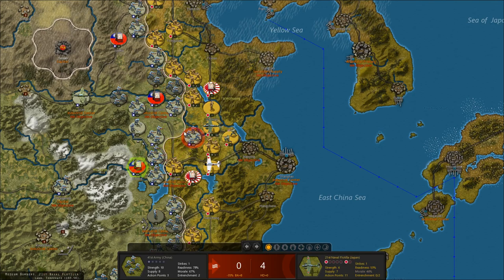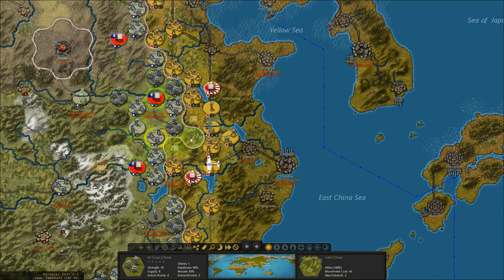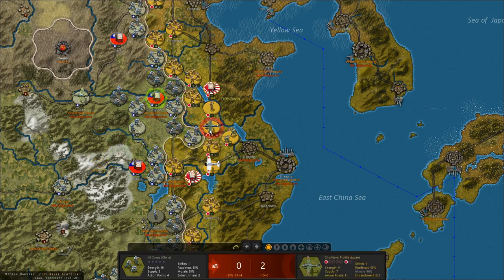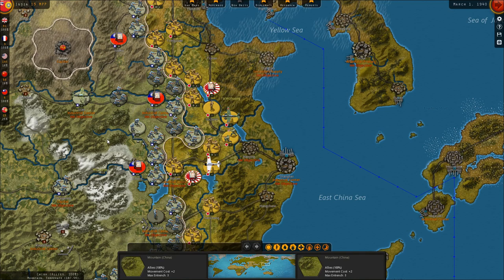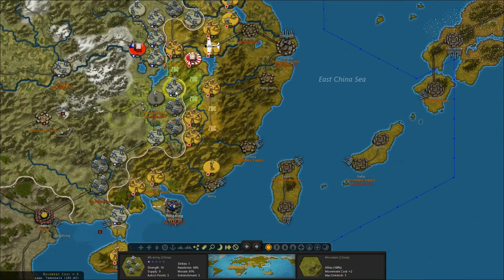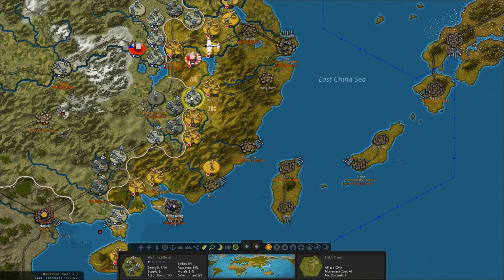Then we can attack this Japanese air unit. Can we pull back? Nice, we can — we're able to advance and then immediately retreat. We weren't able to pull this guy back, which may matter or it may not. Move this army unit over here to make sure we don't have a gap in our line. Probably shouldn't have advanced there — that's going to expose us.